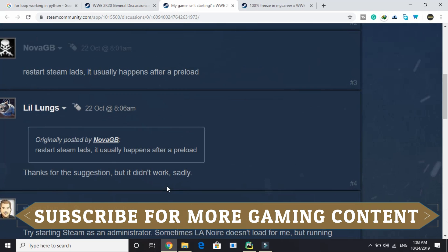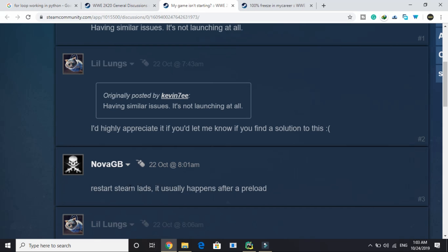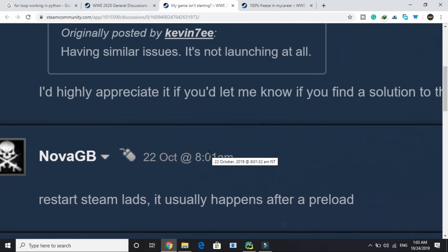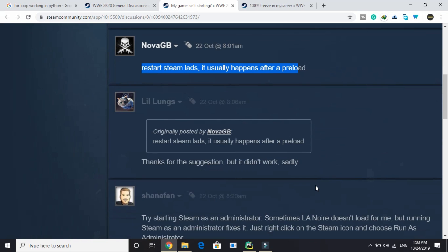The first workaround is written by a Steam user: restart Steam. It usually happens after preload, so all you have to do is just restart your Steam. It's only working for some users, but try restarting your Steam first. If it works for you, then good; otherwise, proceed to the next step.